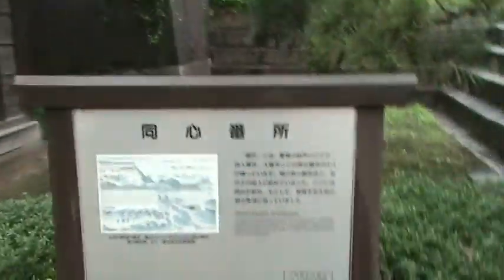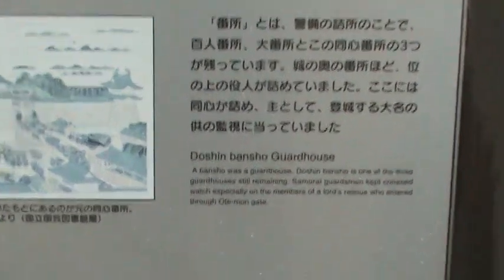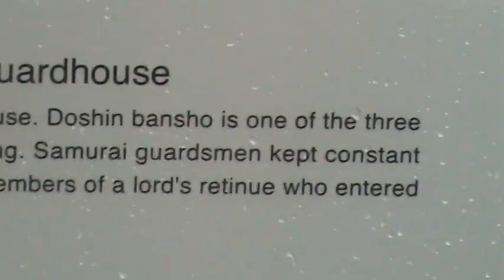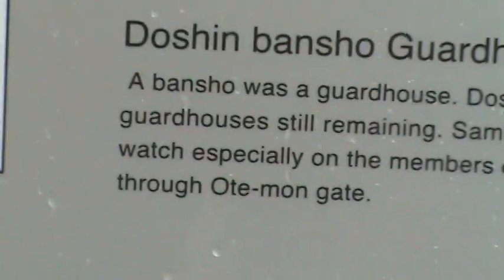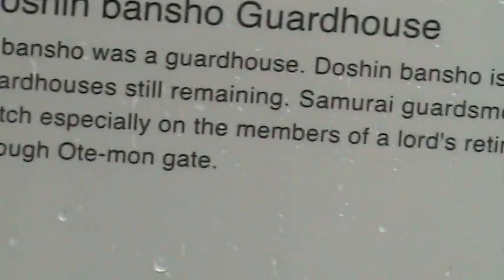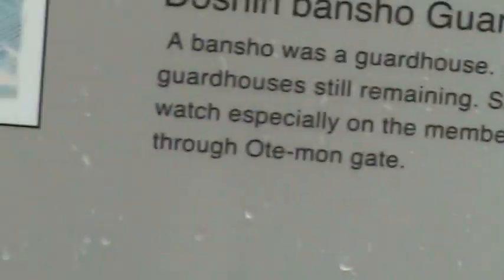Let's see what this says. Doshin Bonsho Guard House. A bonsho was a guard house. Doshin Bonsho is one of the three guard houses still remaining. Samurai guardsmen kept constant watch, especially on the members of the Lord's retinue who entered through Otemongi. Oh, this is a guard house. It's pretty cool, isn't it?